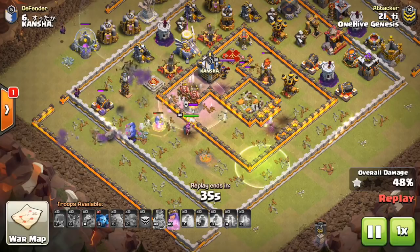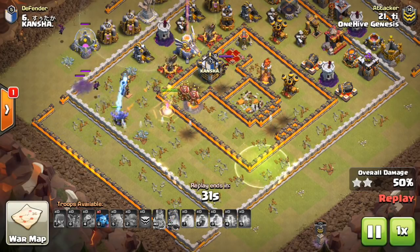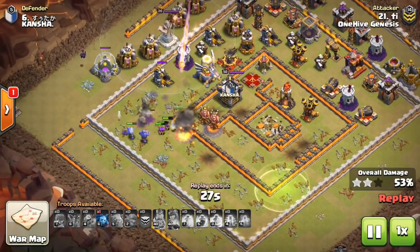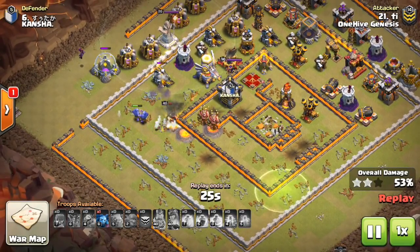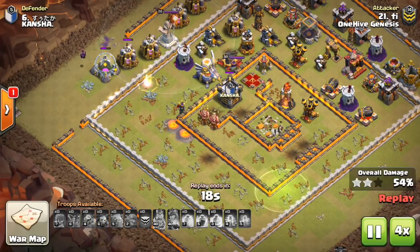It's a balance between percentage and the Town Hall to secure that two star. This one works out nicely — a little lucky to get the Town Hall because troops did walk, but a few bowlers stayed in the core and took it out under the heal spell. It helped that it was a multi-inferno, which we don't see that often. A rare base with the multi-inferno, but a nice attack.